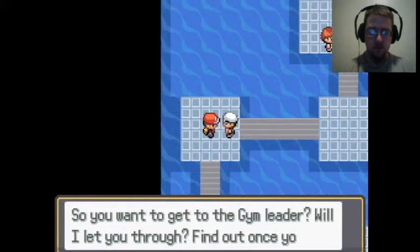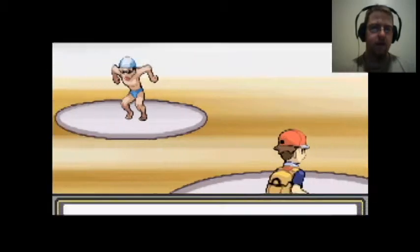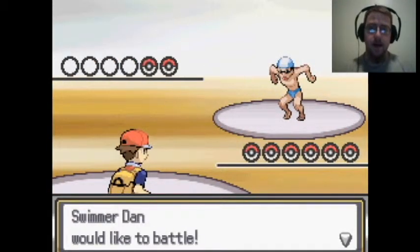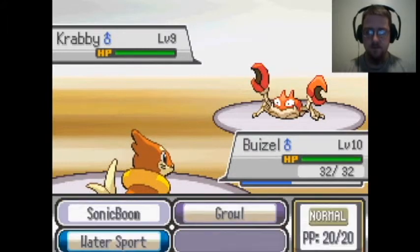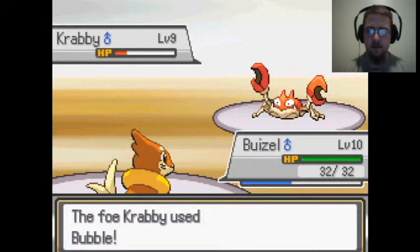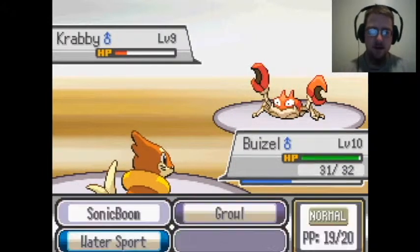Let's see — I'll let you through once you defeat me. Let's check levels. I don't know any walkthroughs or anything, so let's take on Swimmer Dan here and see what he's got. He's got a Crabby at level nine. This is going to be super easy. Water gun ain't going to do nothing against Weasel.